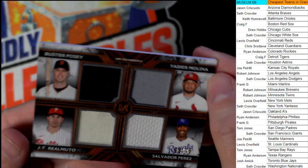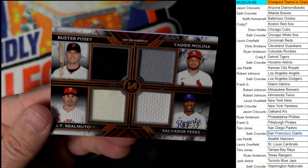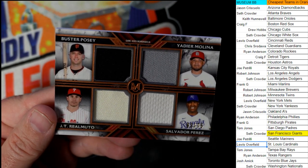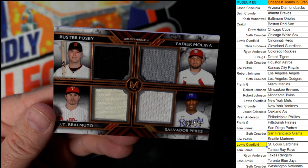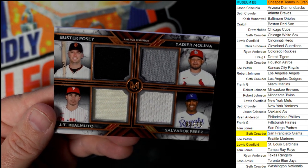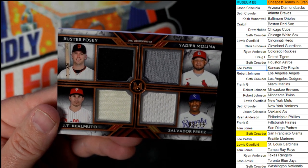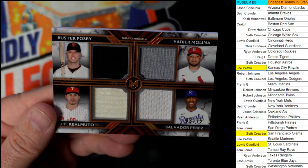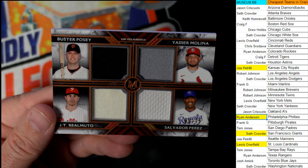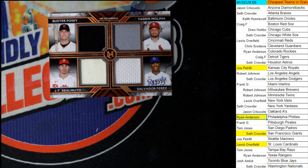Now for the random on the Quad Relics card. We have Seth with the Giants, Lewis with the Cardinals, Joe P. with the Royals, and Orion A. with the Phillies. So we've got a four-way random — going to random seven times. The guy in the number one spot after seven randomizations gets the card.